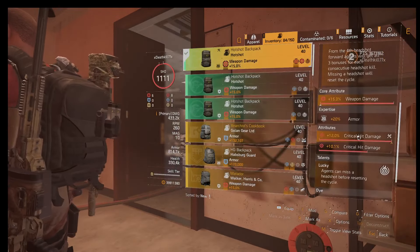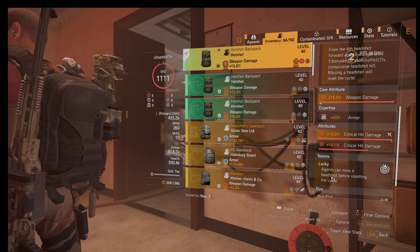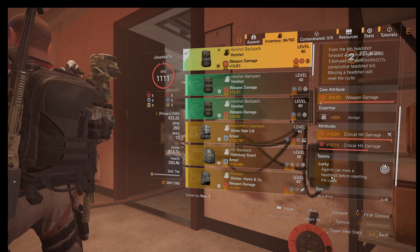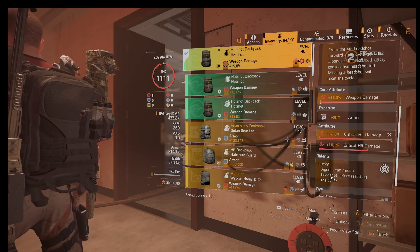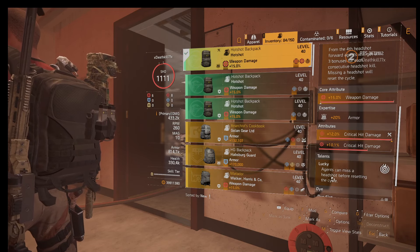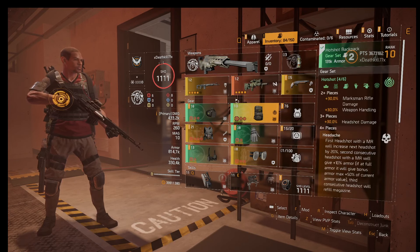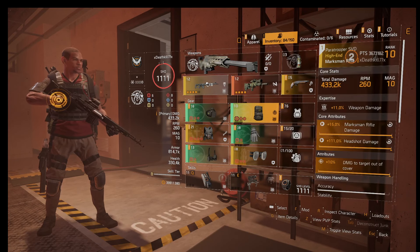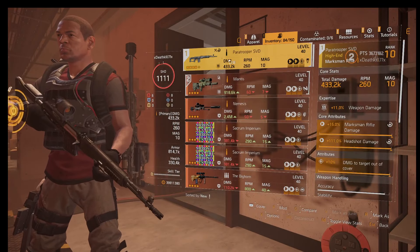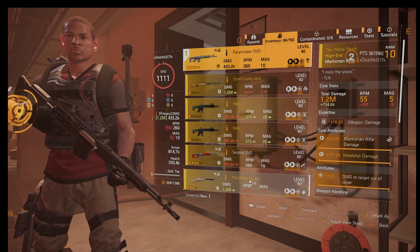The backpack lets you miss a headshot before resetting the cycle — this is pretty nice. So if you're not comfortable with hitting every single headshot, you could use this backpack instead, which lets you miss one bullet before breaking it and resets as soon as you hit again. The snipers I recommend using with this build are the SVD, the Mantis, the Nemesis, and the White Death.